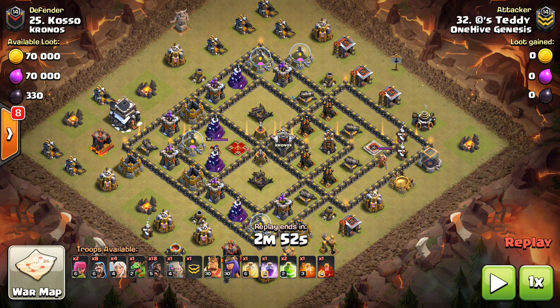Hey guys, what's up? Bisectatron here from One Hype Gazette, here with the next video. Today we're talking about queen walks, specifically at Town Hall 9, but you can apply this stuff to other Town Hall levels as well.